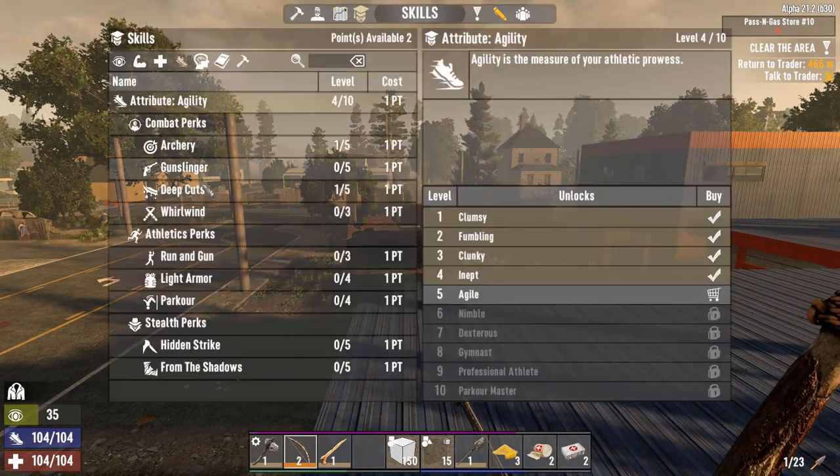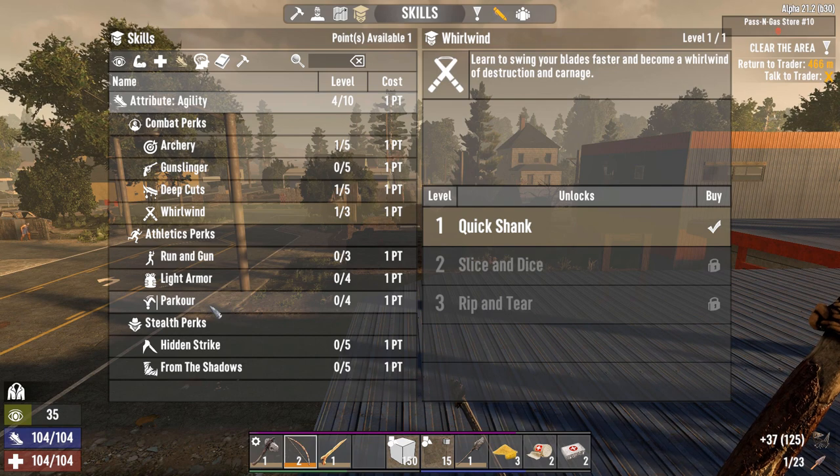Now, points. I got two. I'm going to drop one into Whirlwind and drop another one into Parkour.